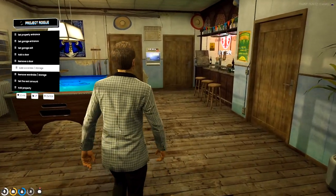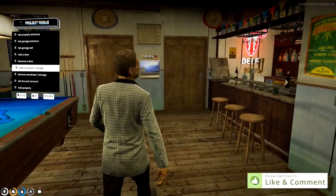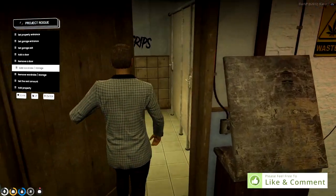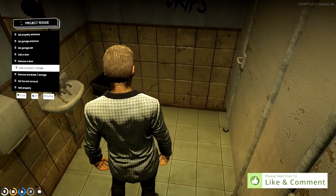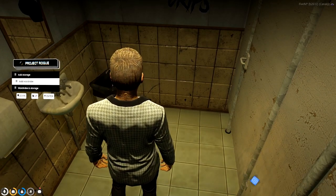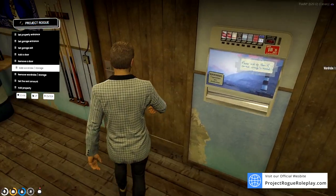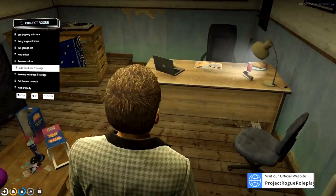Now what we can do is add our wardrobe and storage areas. You can add as many wardrobe or storage areas as you want — I'm only going to do one for this demonstration. Once you have found a good location for a wardrobe or storage, simply hit the option and it'll lay down a marker. Repeat that same process for any additional storage or wardrobes.